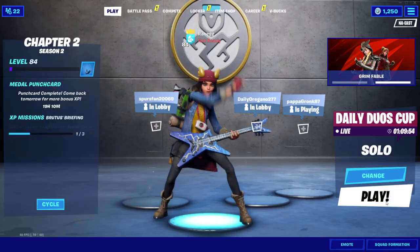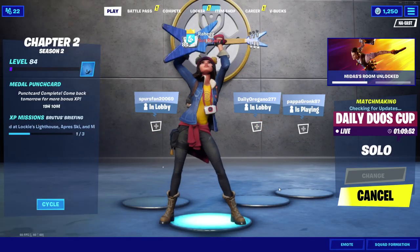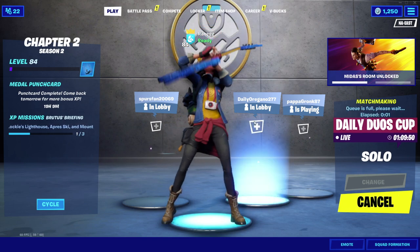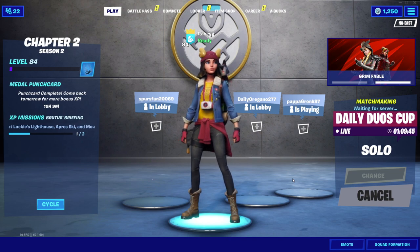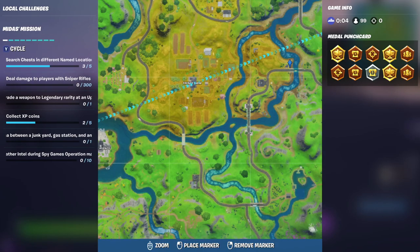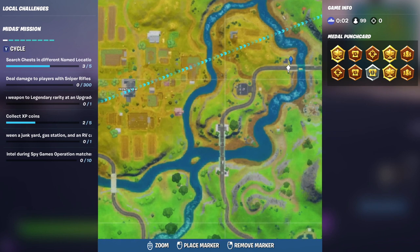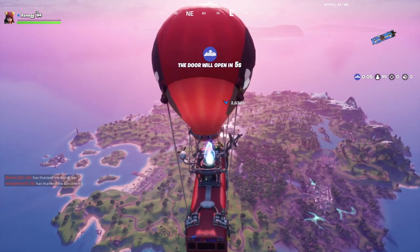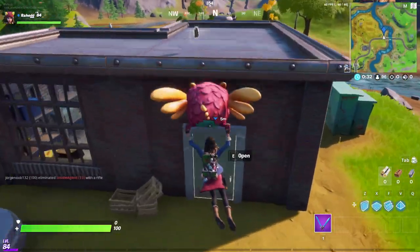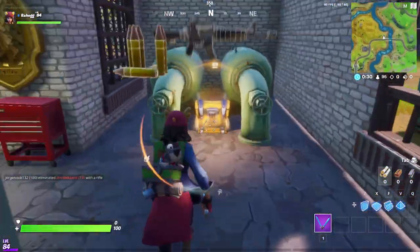All you guys are gonna have to do is get into any sort of match — solo, duo, squads, team rumble, whatever you want — and once you're inside the match, go to this little area that's marked. It's just a little house, so once you get there, just go in through the front door.